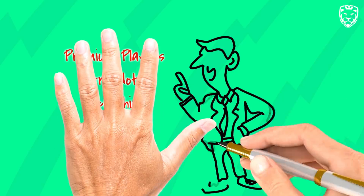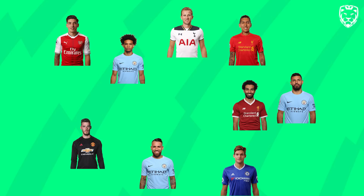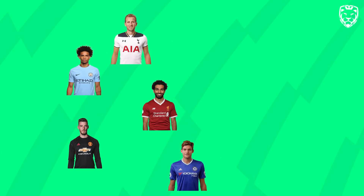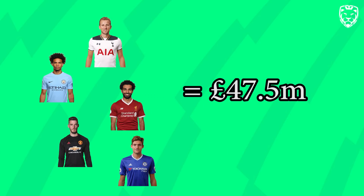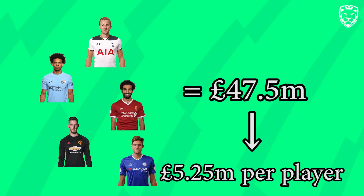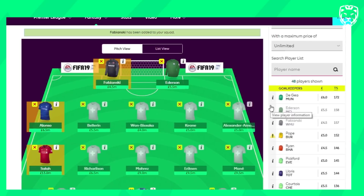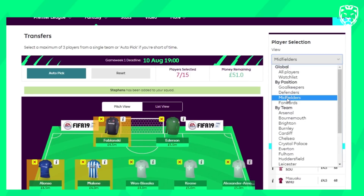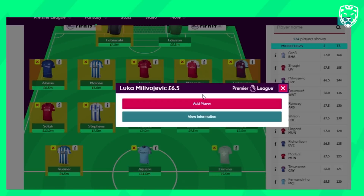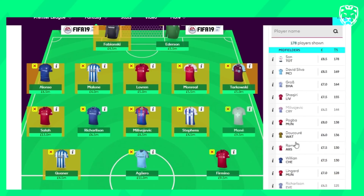The fifth rule: premium players are not everything. Having balance in your squad is key. Owning 5 or more premium players with the remainder of your squad being useless is simply a bad idea. For example, choosing Salah, Kane, Sané, Alonso and De Gea totals £47.5m, leaving you with only £52.5m for 10 players — an average of £5.25m each. A better approach is getting one premium player per position, then adding mid-range and bargain players for more points potential. Buy one or two cheap players per line, choose mid-range players for a steady flow of points, then invest remaining budget in upgrading one or two players to premium.